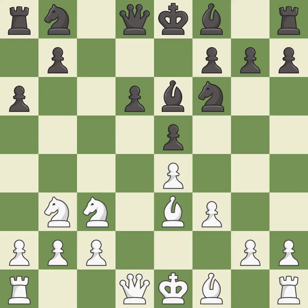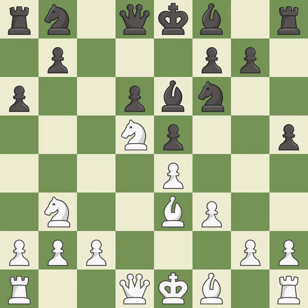The bishop moves to a more active square, gaining scope. The knight now occupies an outpost — a secure square in the opponent's territory. After all captures, this is an equal trade, and white recaptures.